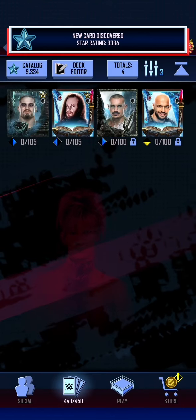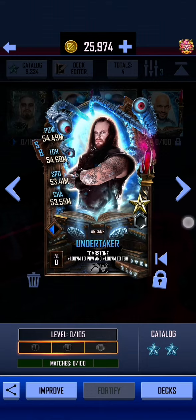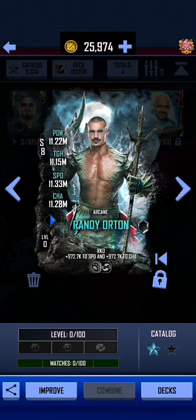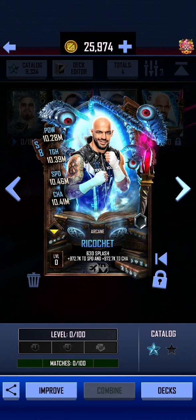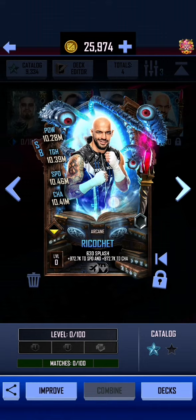If I go into Recent, we can lock those down. You can see that we also got a Shifter — Sea Creature Randy Orton. And we've already got the Ricochet from the Giants Unleashed event.